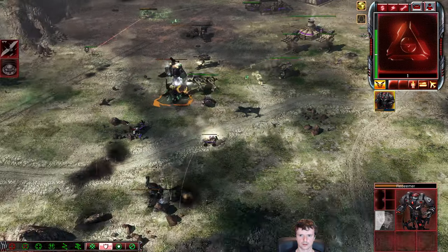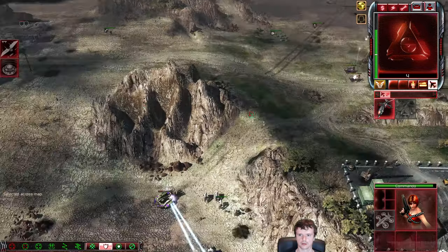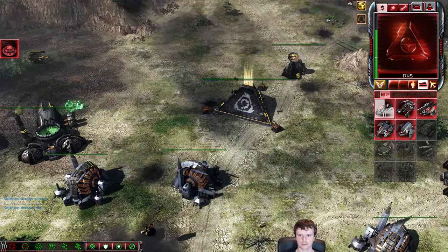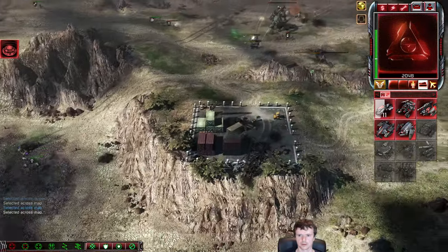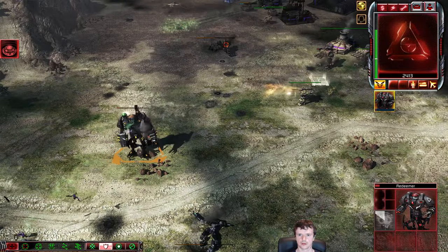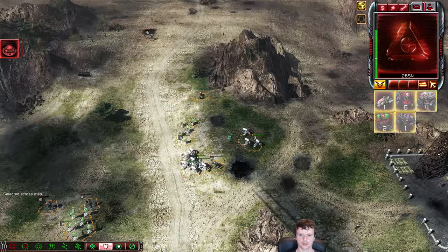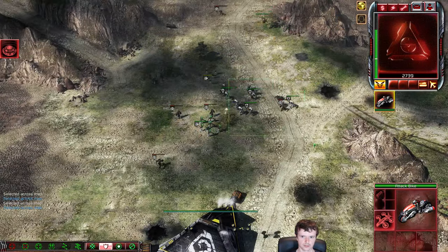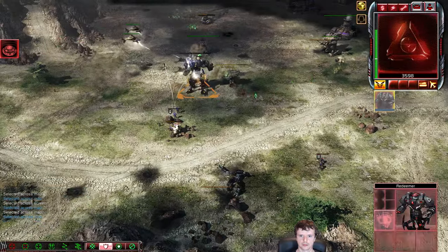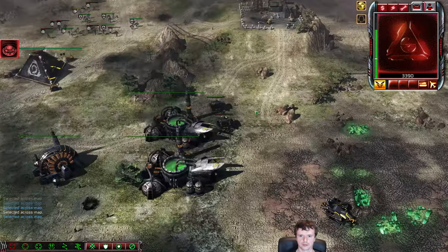Suddenly this has gone from bad to worse — I just don't have any anti-air. I was really petrified that the Hammerheads would go on the counter-attack and attack my Enlightened, because I don't have any anti-air units. Phoenix doesn't know this — he could have gone in and destroyed all of those Enlightened. I've got one bike here, but that's not nearly enough. The second bike comes out, so there's a chance now. The Redeemer goes down. I tried to milk that for as much as I could.